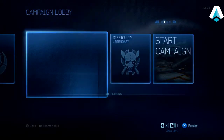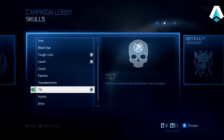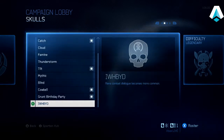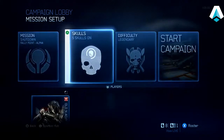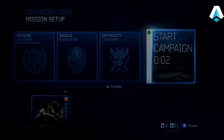I'm turning on a number of skulls here: Tough Luck, because I don't want them to retreat; Catch, because I need them throwing grenades at me; Tilt, for a little bit of extra armor on a Banshee; Cowbell, to accelerate explosions; and Grunt Birthday Party, just to make it a little bit easier to see the headshots working on the grunts.